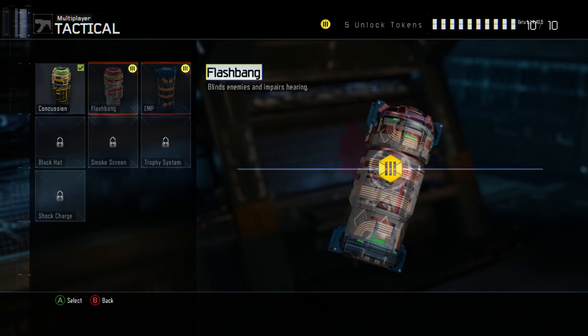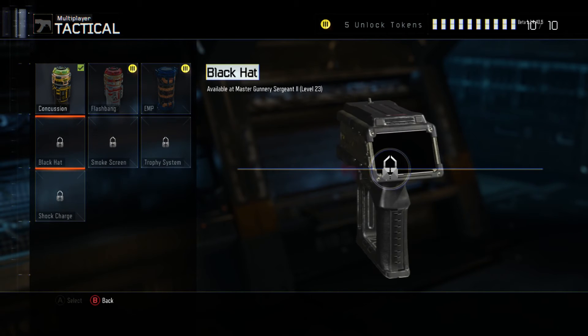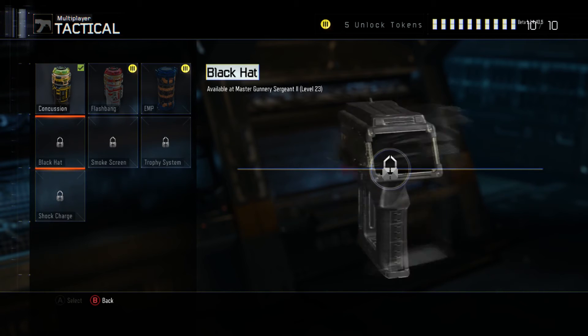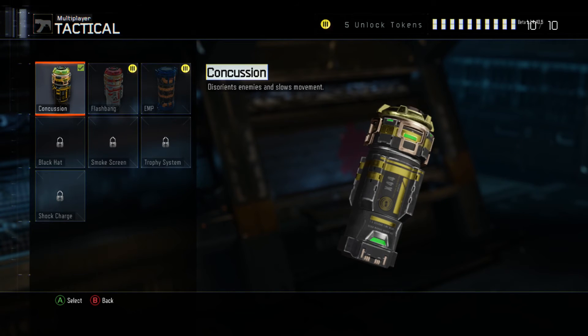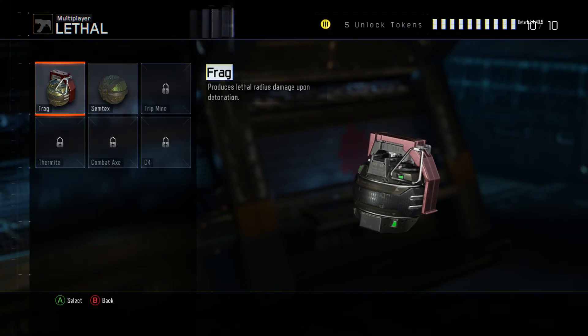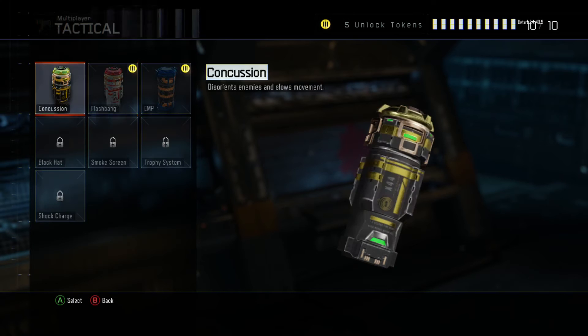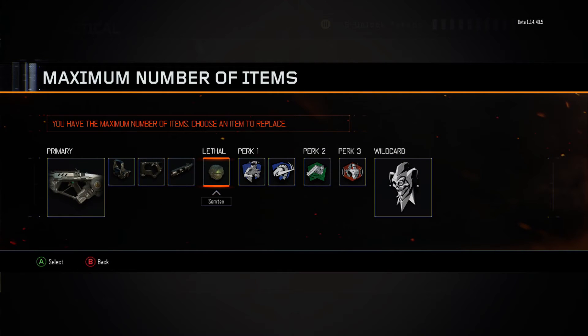For the tacticals, they're overpowered. I would love to have the Black Hat but it's not unlocked for me, so I just use the Concussion, which is pretty good — it doesn't let your enemies move at all. You could exchange it for a Smoke if you want, but I prefer the Concussion for that advantage of them not moving.